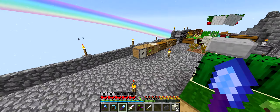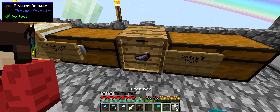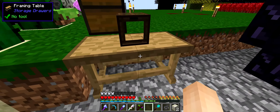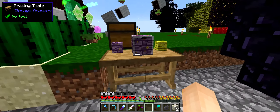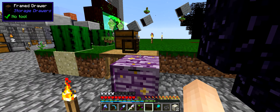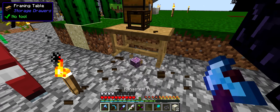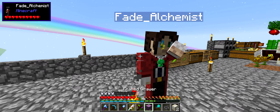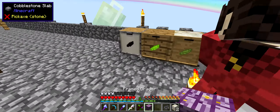Let me introduce you to the storage drawers. This is our very ugly storage drawer. I've been playing with the table over here which allows you to combine blocks. Sassy wants to do this one - it's portable. Now I can see it. When I was messing around I accidentally made these over here, which aren't the prettiest, and now we're stuck with them forever.